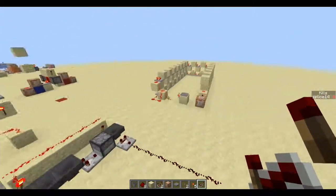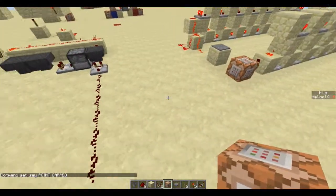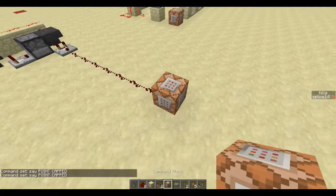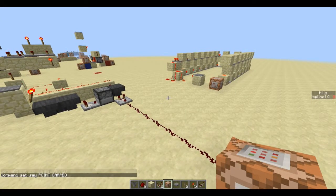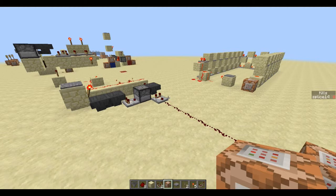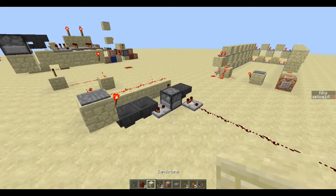Both of these things are the same deal — they're both systems to do some sort of TF2-style point capping system. They both essentially give you a timer where you have to stand on a pressure plate, or have some sort of player detector, that has to consistently detect you for a certain amount of time to cap the point. And then it resets if the person leaves that area or gets off the pressure plate.